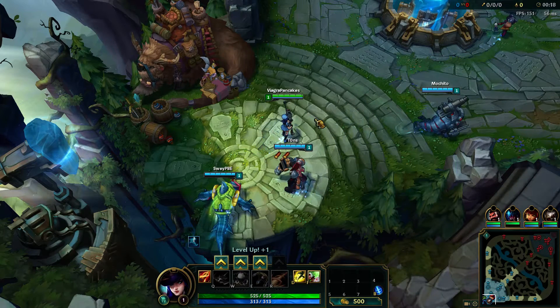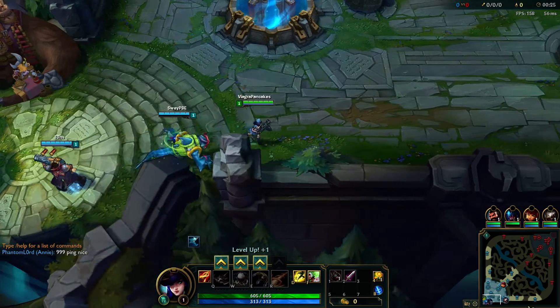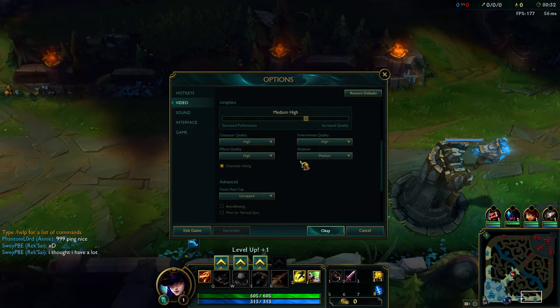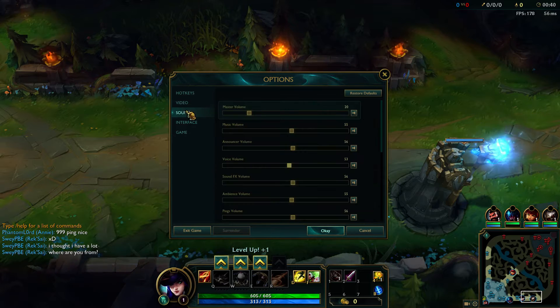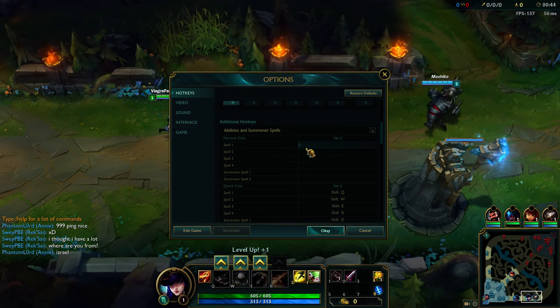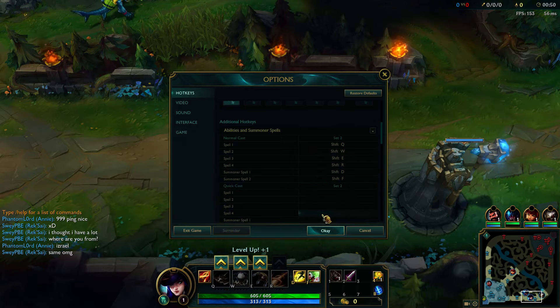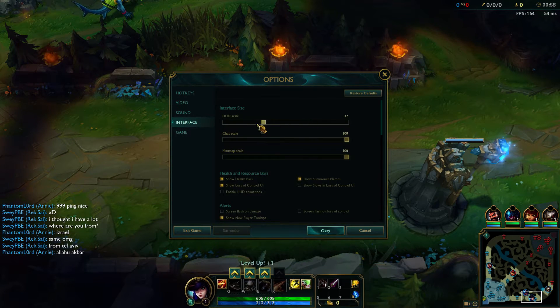Master volume down, okay. Video real quick, borderless. Let's change some settings - color blind mode, keep it on that. Spell one normal cast. That's good, going to colorblind now. Interface HUD scale, let's get that all the way down.